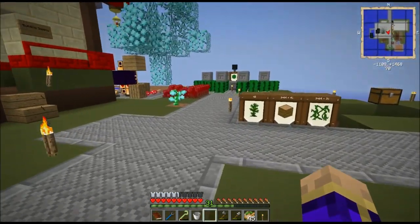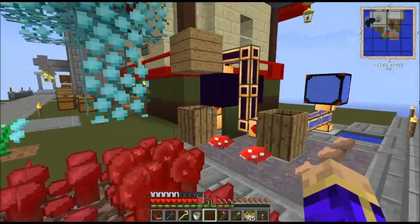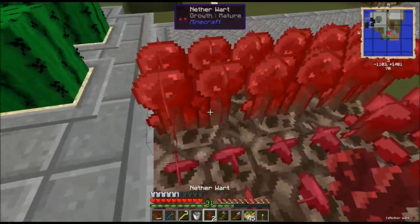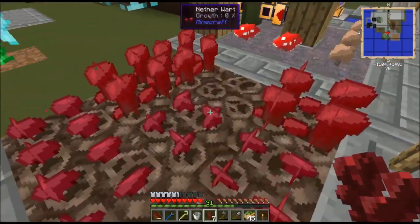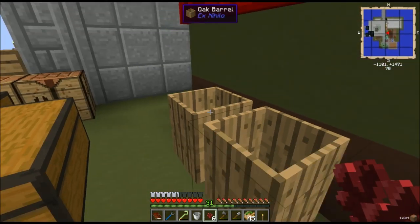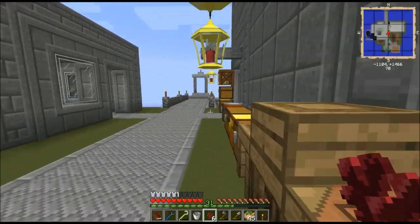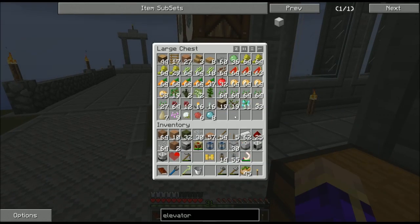Speaking of soul sand, between last episode and now I created about half a stack of soul sand and sieved it. I found some nether wart, so I set up a tiny little nether wart farm — you put down some soul sand, put some nether wart on top, and it slowly grows all on its own. Nether wart can be composted in Ex Nihilo barrels — 10 nether wart makes one dirt — but there are much better options for creating dirt, so we're just going to keep storing it up.